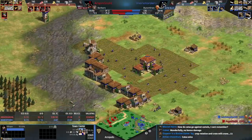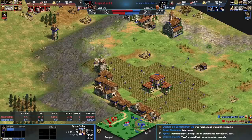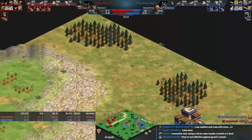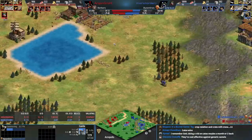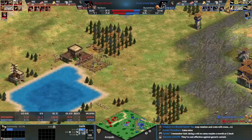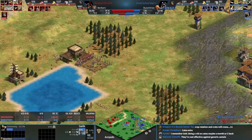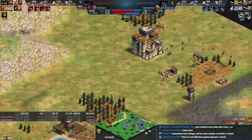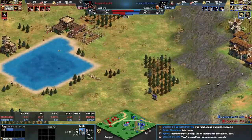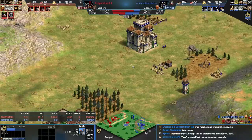Blue loves technologies — blue already has ballistics and murder holes. Look at all the blacksmith upgrades: even treadmill crane, crop rotation, two-man saw. All the stone is going to go down though — blue is just going to lose this castle. Say goodbye to your stone here, blue. Lesson learned, I suppose. The foundation disappears as we see Logistica researched — so there's trample damage for the cataphracts eventually on the way.